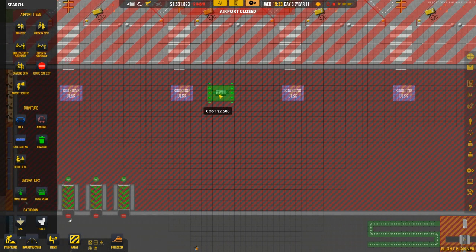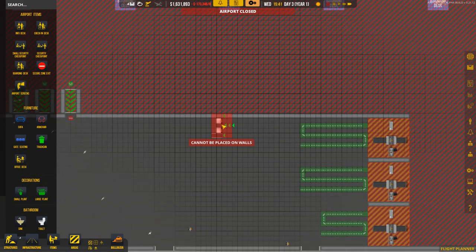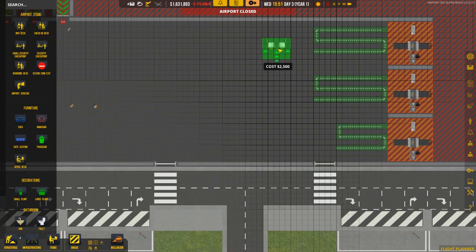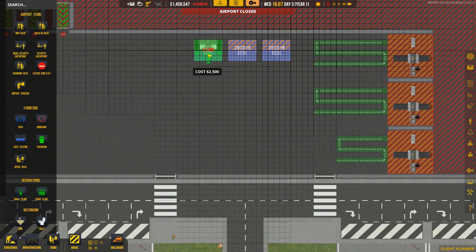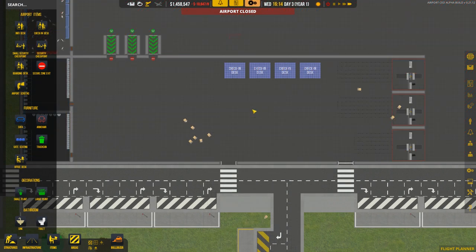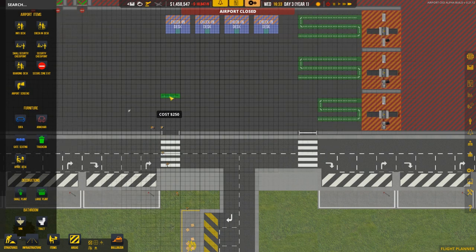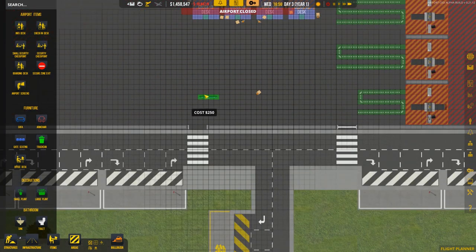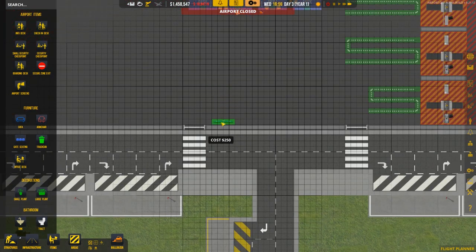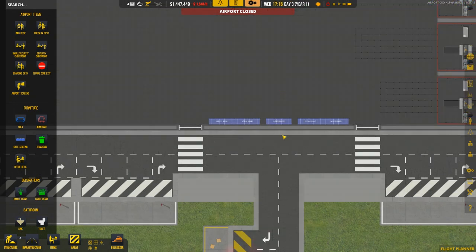We'll have about five boarding desk positions with a big queue - that seems about right. We'll also have some check-in at the front with four desks. We can have information screens too - there are information screens in the game and I'll probably place them on this back wall.